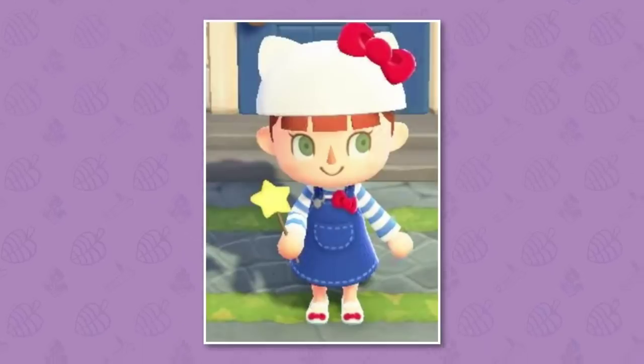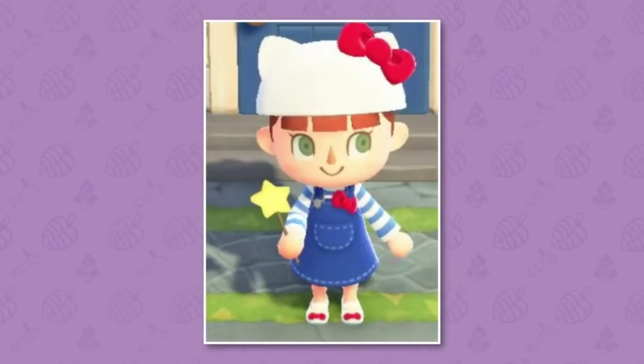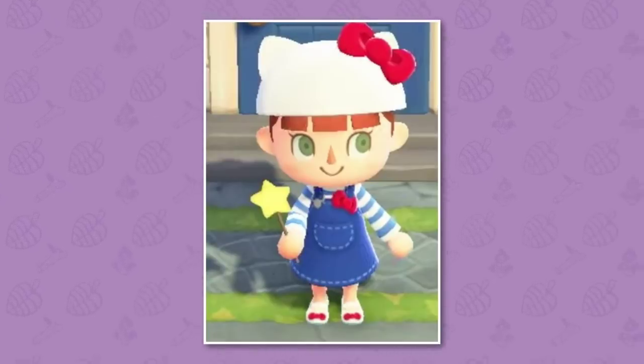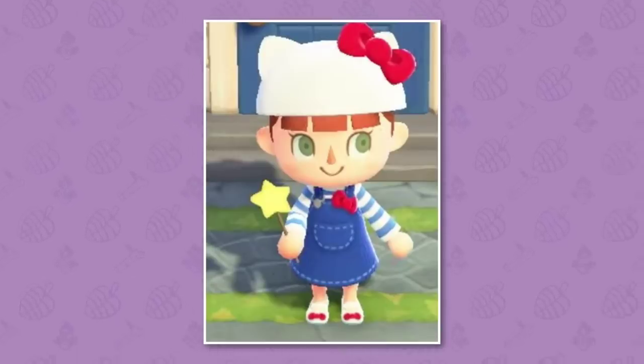Number four: there's also a new item not specifically mentioned in the update — a new type of wand, the Kiki and Lala wand. This actually was an item in Animal Crossing: New Leaf, but the wand functionality to change outfits wasn't a thing back then, so here it actually will work. It looks very similar to the star wand we already have in New Horizons, but with a more wooden stick design. You'll likely be able to get it by scanning in the Kiki and Lala amiibo card.